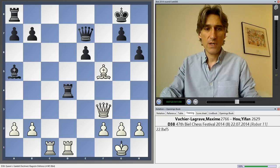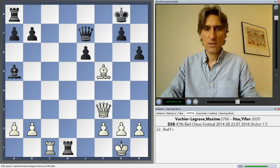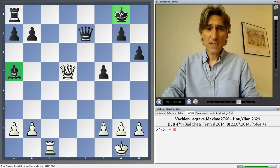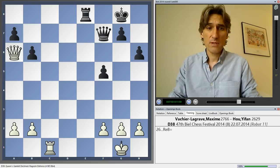Bishop takes f5, uncovering an attack on the rook. Rook takes d1 check, queen takes d1. Another point is that e takes f5 can be met by queen d5 check, with a double attack. In fact, this is what black should play, and the position looks to me to be completely equal.